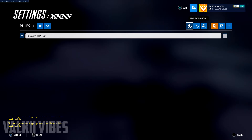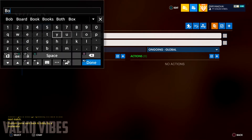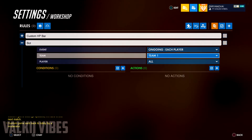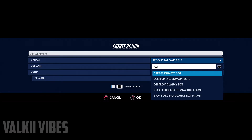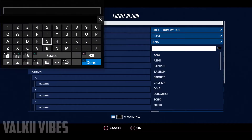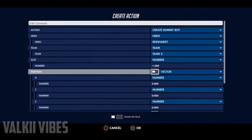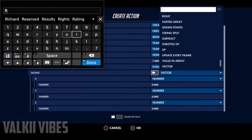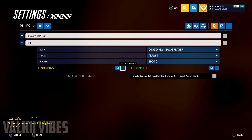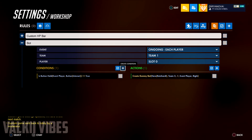To test out the custom health bar, add a new rule and name it 'Bot'. Set it to 'Ongoing - Each Player, Team 1, Slot 0'. Create an action and type in 'bot' — select 'Create Dummy Bot', choose Reinhardt as the hero since that's the boss, set team to Team 2, position to event player, and facing to right. For the condition, use 'Is Button Held: Interact' — that's the button to spawn the bot.